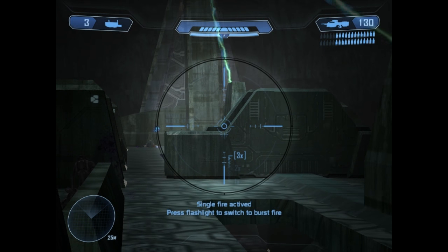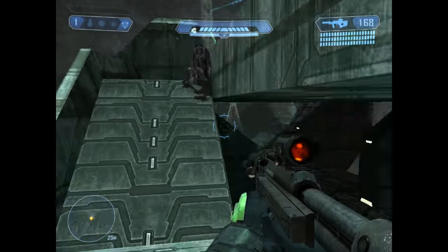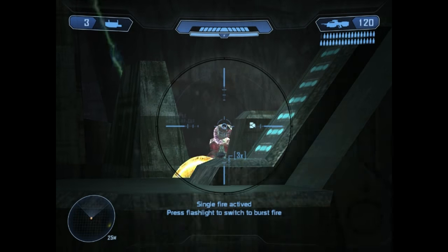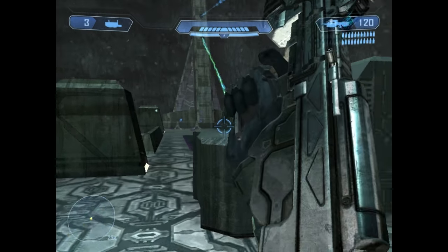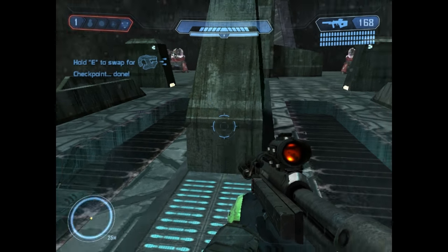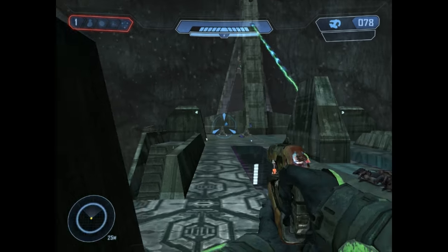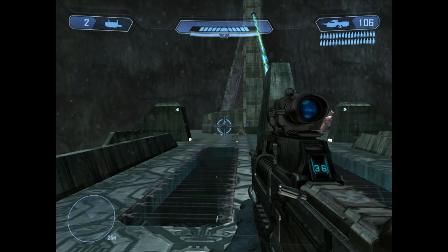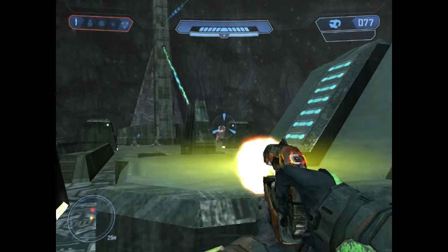Just a quick recap: the battle rifle in this game is a three-shot burst unzoomed, just like the standard battle rifle. Zoomed is a single shot — you can switch to three, but the single shot seems much more effective. Not only are you not wasting as many bullets, it seems to have a little bit more accuracy. We've got the brute plasma rifle here. The elite with the energy sword is on the other side of that door and this guy is fast — very difficult to outrun, especially if you're backing up.